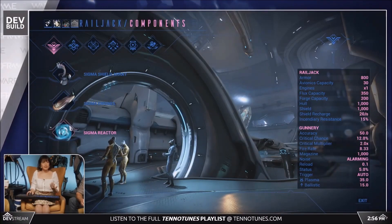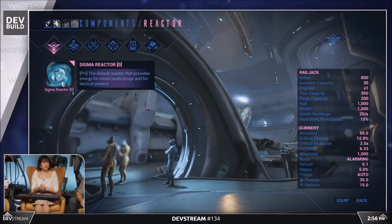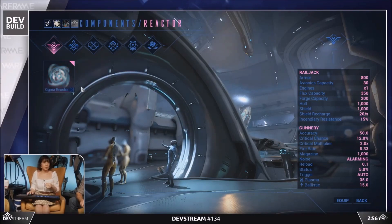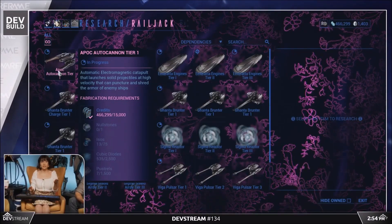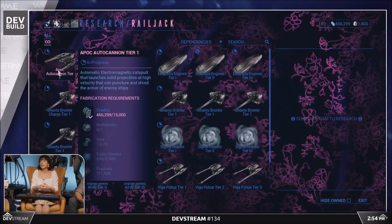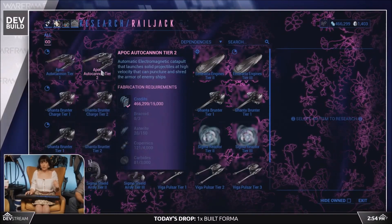After Rising Tide, there's more clan research to be done. The Railjack will have basic components which can be improved via clan research. The research is split into guns, engines and reactors into 3 tiers, with tier 3 being the best for now. This research will be completed as a clan, and not individually.